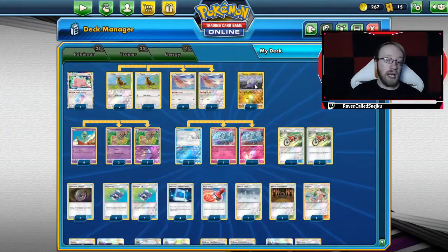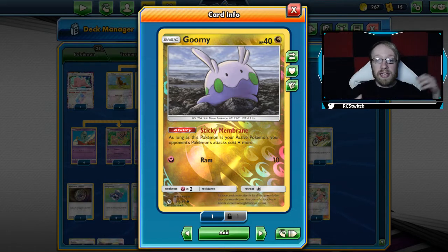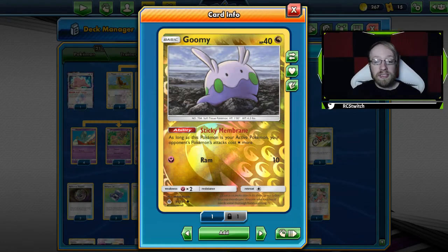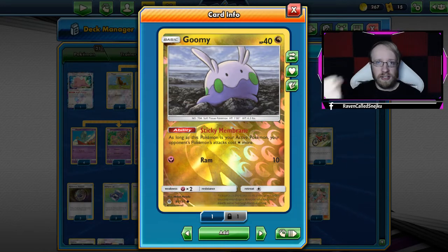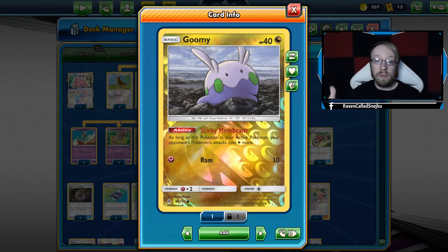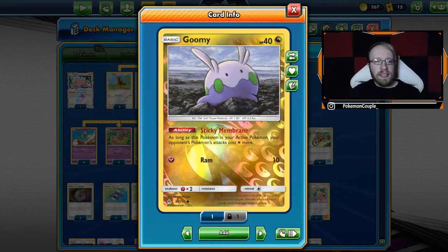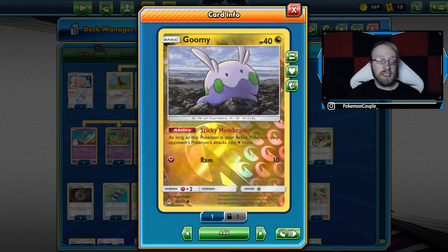Then we have two Gumi — not for the Ram attack. We know Gumi from that meme deck with rainbow energy and hustle belt, but this time we're using it for the Sticky Membrane ability, which makes your opponent's active Pokémon's attacks cost one more energy. You attach a U-turn Board onto Gumi, attack with Behyem, put Gumi active, and your opponent has to figure out what to do. It stalls the game a turn or two — if they're short on energy, even better.